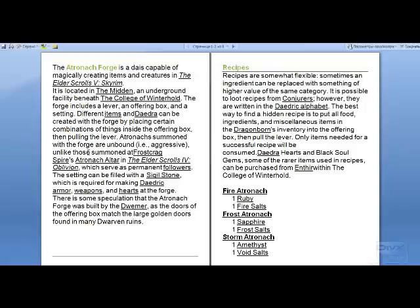Atronachs summoned with the Forge are unbound, unlike those summoned in the Elder Scrolls IV, which serve as permanent followers.